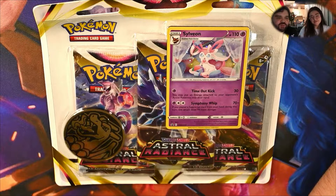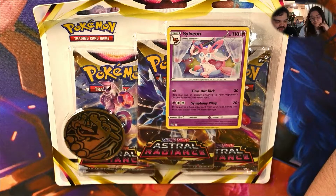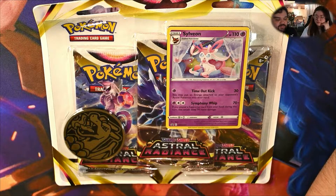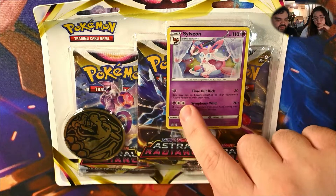Hey everyone, welcome to the channel. We're back with another pack break - this time more Pokemon, Astral Radiance, which just dropped yesterday. You'll see this video a bit later because we still have more pack breaks on the way, but we decided to jump on it while we can. It's another three-pack blister and it's got the Sylveon promo. Found it interesting that it has a Charizard coin.